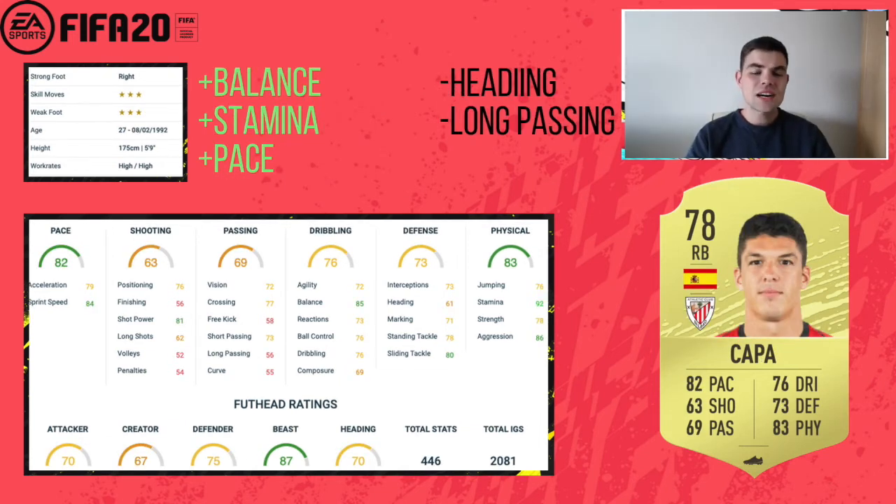Up next we have a card I've used a lot on previous FIFAs — Kappa. He's been downgraded a bit which is a shame, but he still holds nice stats. Balance is very good at 85, 84 sprint speed, and 92 stamina is excellent for a full back, especially with high-high work rates. Downsides are heading and long passing. But for a right back with good pace, good strength, and 86 aggression, he's phenomenal. Spanish right backs are always a good addition at the start.